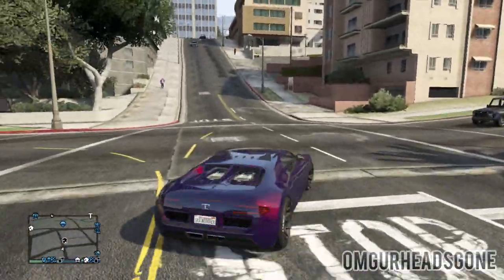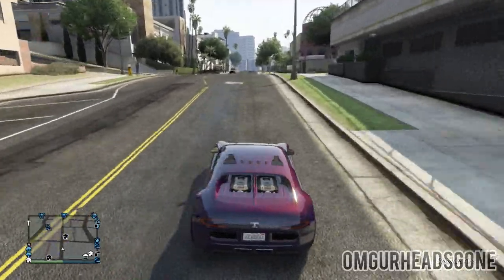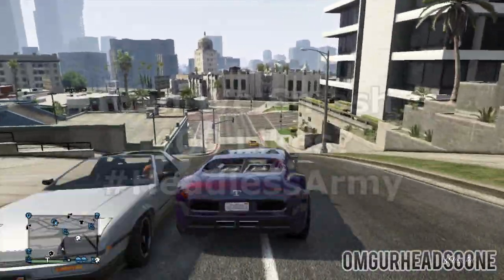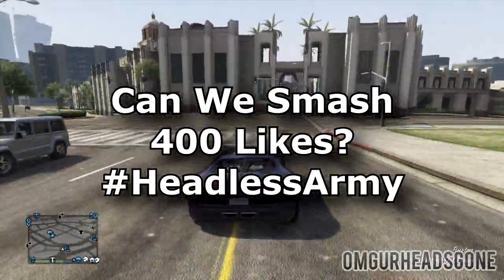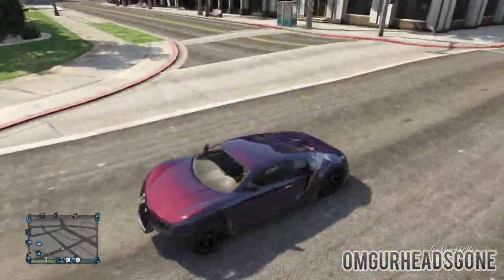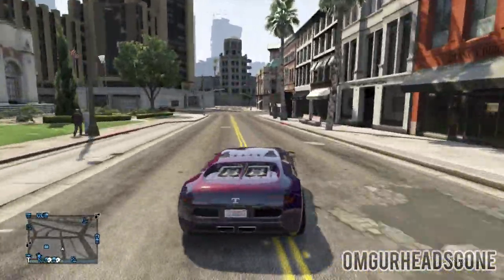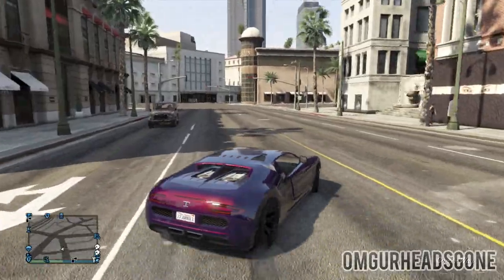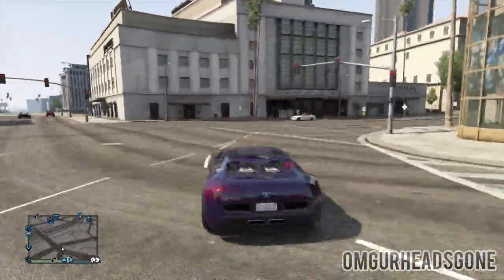Hey, what's going on guys? My name is OhMyGodYourHeadsGone and welcome back to another GTA 5 Online video. Today I'm going to be showing you guys a cool little tip or trick that's going to allow you to teleport across the map in GTA 5 Online instantly to any destination of your choice. I made a video showing how to do this a couple of months ago, but it got patched and this is now a method that works after patch 1.15.